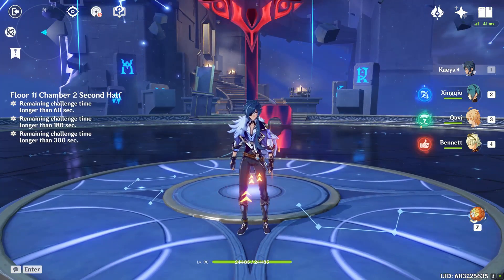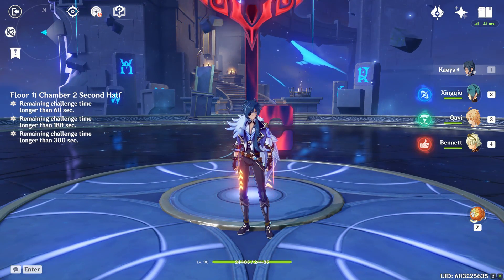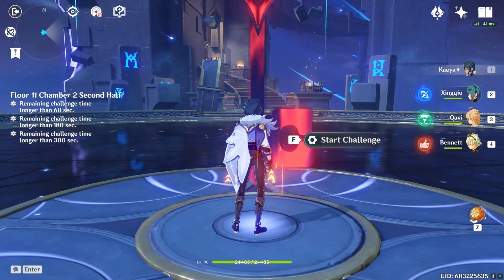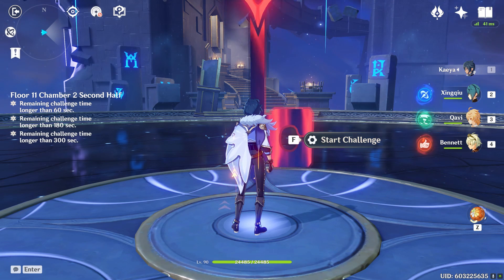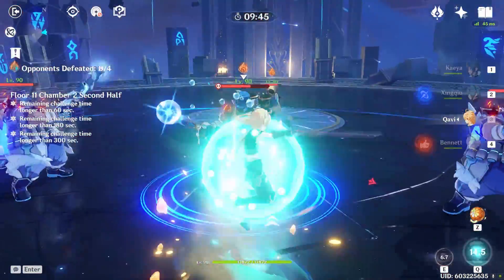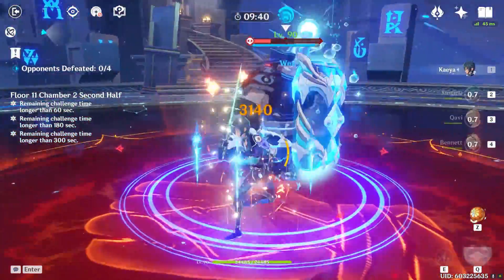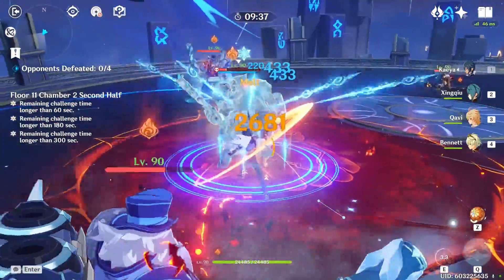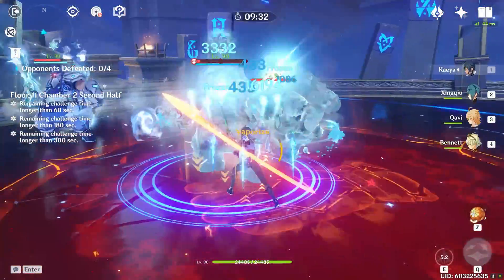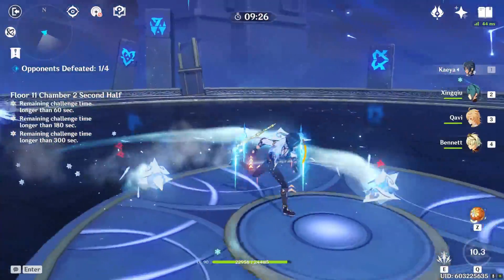The second half is going to be slightly harder because Anemo MC's burst AoE isn't as big and it's very linear, so it doesn't group enemies like Sucrose does. All you really have to do is focus the Hydro Fatui first and then take your time with the others. The reason you have so much time is because of how quickly you did the Sucrose run. Just focus the Hydro guy first and then take your time with the rest.